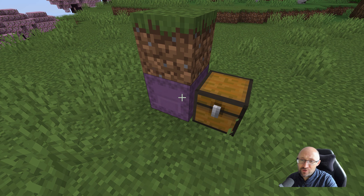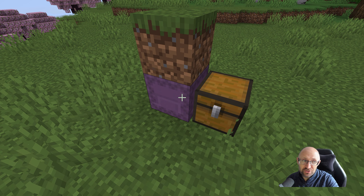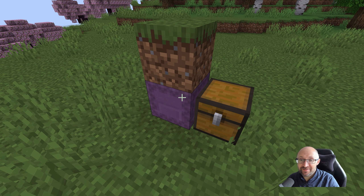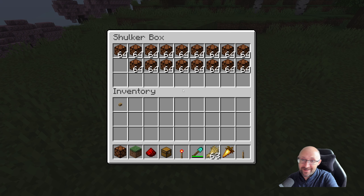The second one: if you're building a complex farm with a shulker loader or whatever on it, you normally can't look at what's in the shulker box. If there's a block on top of it, you can't open it, you can't see what's inside. In Spectator Mode, click on it — it doesn't open and you can't take any items out, but you can see what's inside. And that is absolutely one of the most useful features ever when debugging stuff in Minecraft.